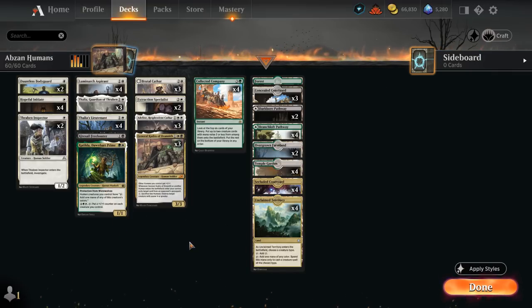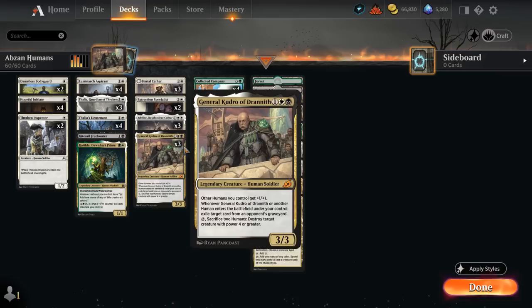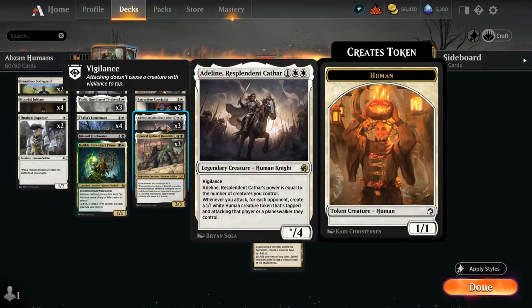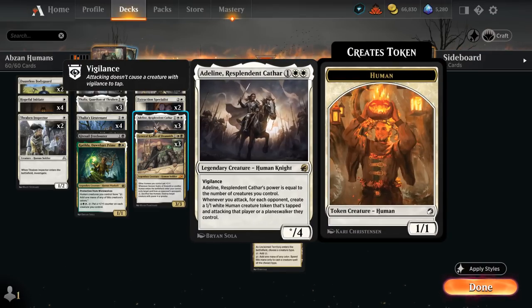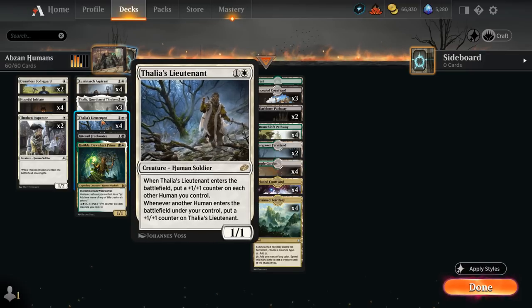Some of our key cards include three copies of Adeline, a powerful creature that makes 1/1 humans when our creatures attack, with power equal to the number of creatures we control — which can very quickly get out of hand. She also synergizes very nicely with Thalia's Lieutenant, which puts +1/+1 counters on all our other humans when it enters the battlefield. Whenever another human enters afterwards, the Lieutenant itself picks up a counter, so this can be great with all the tokens from Adeline — not only pumping existing tokens, but generating more each attack.